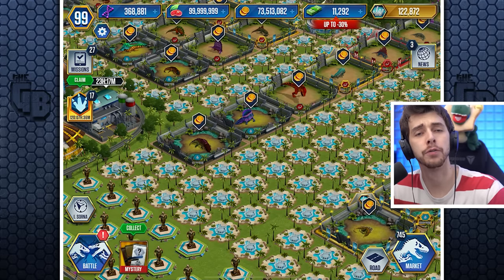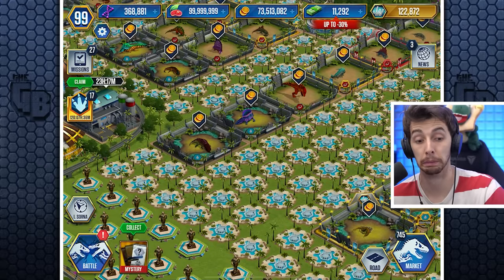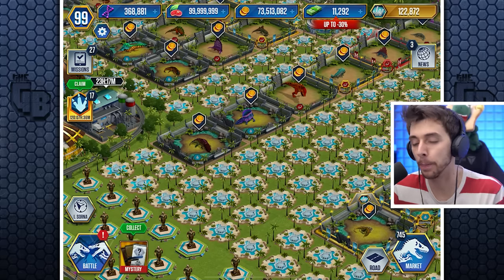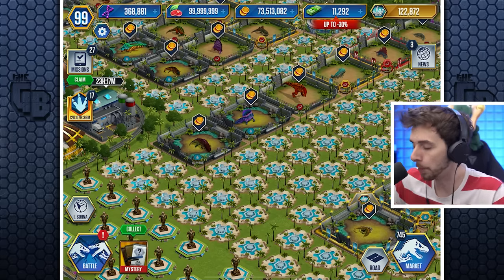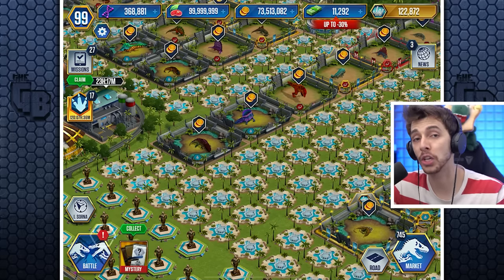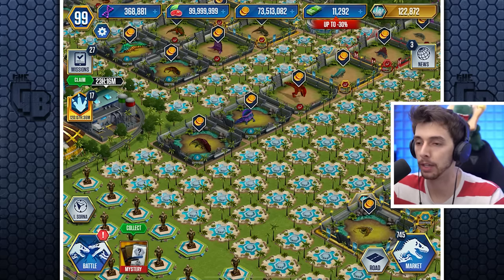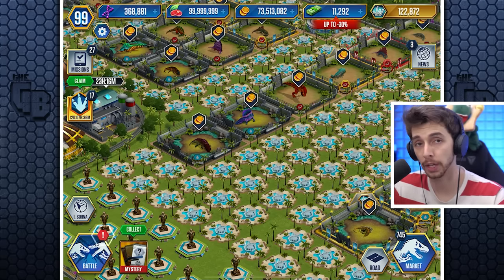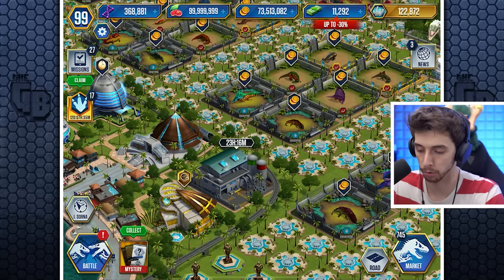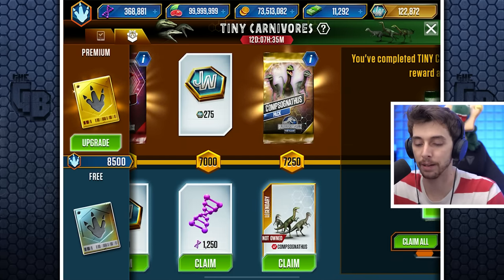Hello everyone and welcome back to another episode of Jurassic World the Game. Today we're about to unlock what could be one of the most overpowered dinosaurs in the game, also bringing a breath of fresh air from Jurassic World Alive. Flocks are quite the meta in that game and they're making their appearance here first with Compsognathus. Looking into the rewards — there it is, I've managed to unlock it!